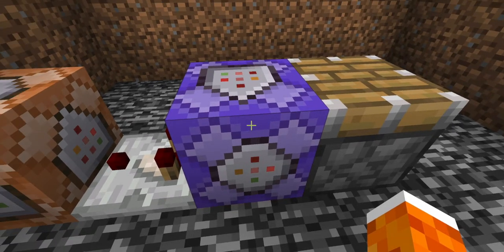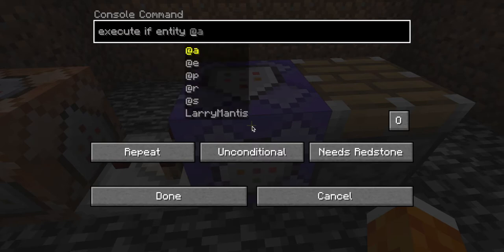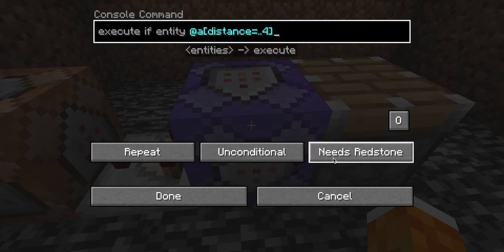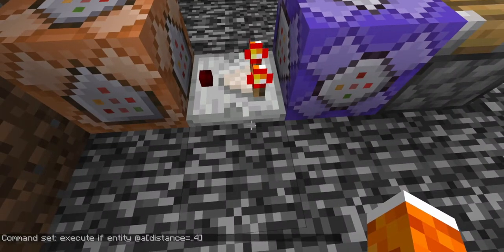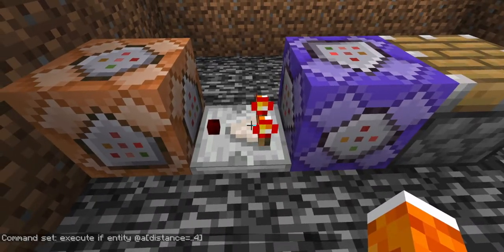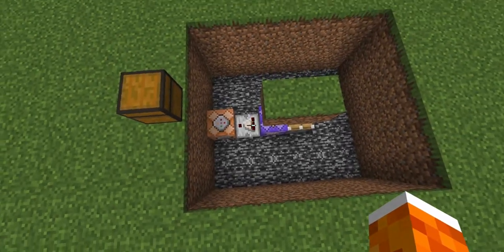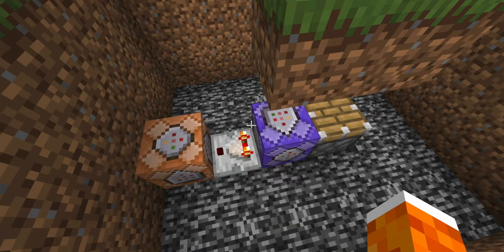In the description you can copy the command: execute if entity @p distance ..4. Then set 'needs redstone' to 'always active'. Once you press done, this should light up because you are an entity — a player — within a distance of 4 blocks. The comparator detects that and says someone's here within 4 blocks. If you fly away, you should see it turn off. If it stays on, you might have done something wrong.